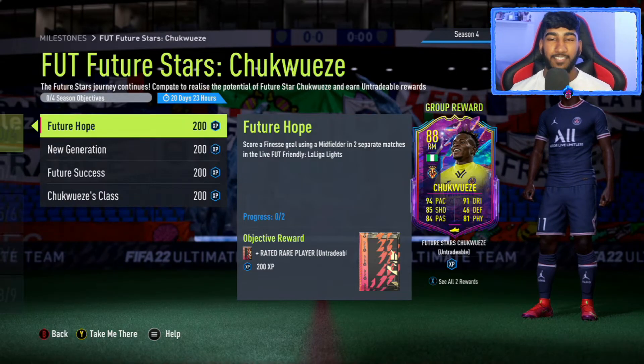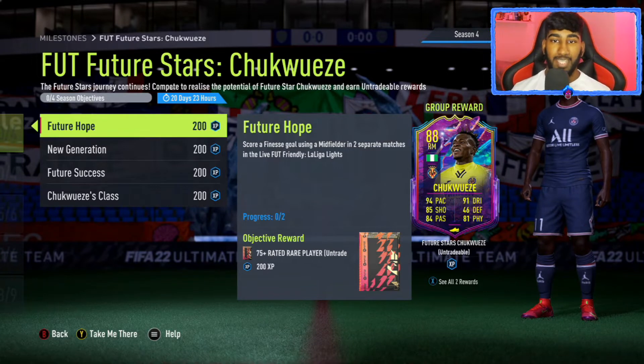Alright then, today is Friday. Team 2 is finally out and EA have released two playable Future Stars players. The first one is Chuck Woozie and the second one, which I will get into, is a French striker.